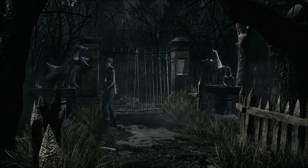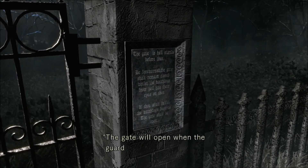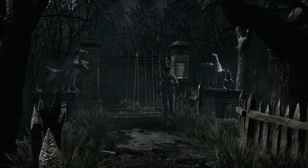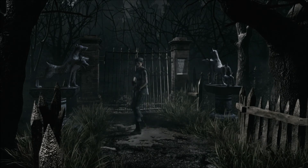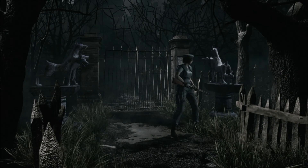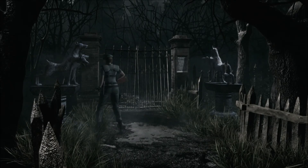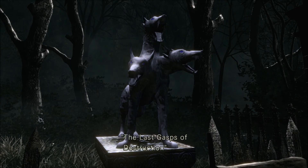The statue description reads: 'the last gasps of destruction.' It's locked, and it says the gate will open when the guard dog's desires are fulfilled. This is referring to desire — when one has an interest in the other, they're looking at each other in such a way. The goal is they don't desire each other anymore — they're satisfied when they're not looking at each other. That means you have to have their backs facing each other.